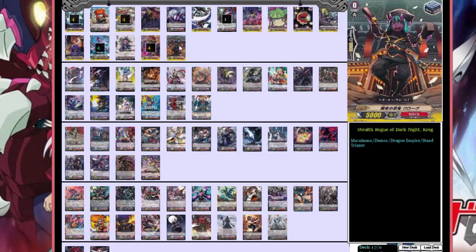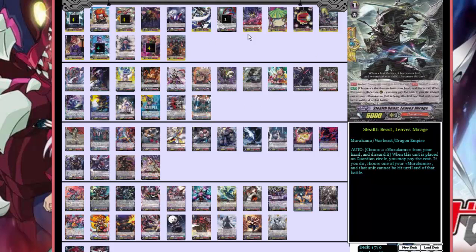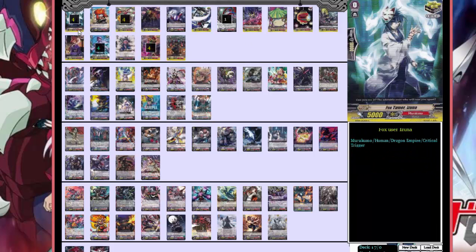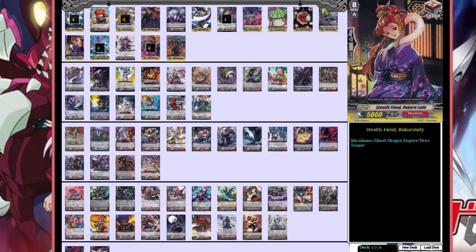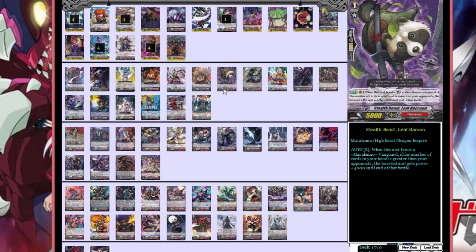Then just crit everything — always just crit everything. Stands aren't gonna help you that much in this deck, seeing that most of the cards you're gonna get aren't gonna stay on the field for long. Draws could be useful — you could swap out crits for draws and it would still work, giving you a little more guard power. But this deck is kind of rushy, so I feel crits help you out better.